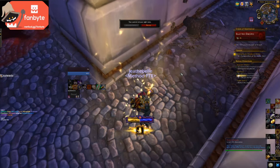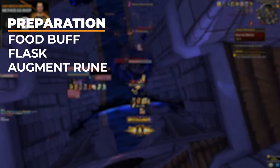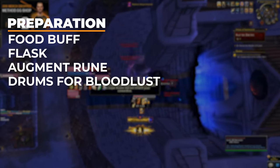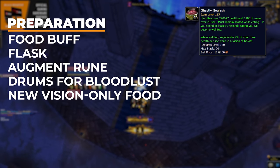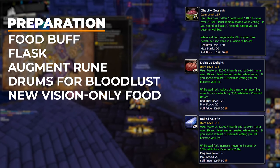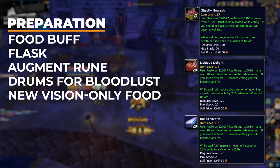I can't overstate the importance of simply ensuring that you get your cloak upgrade from each Horrific Vision and being extremely cautious about risking that goal for more Corrupted Mementos. If you fail to get a few mementos, you lose out on 1-2% of the cost of a future gem socket. But if you get greedy chasing them, you might lose out on an entire cloak upgrade and be permanently behind in 8.3 progression. Obviously you can use food, flasks, and augment runes. If you don't have access to bloodlust, bring some drums.